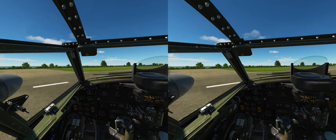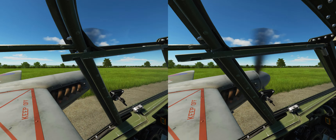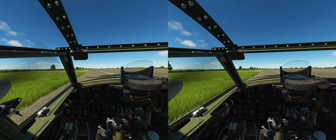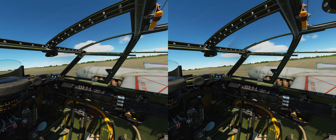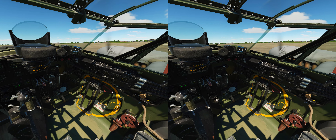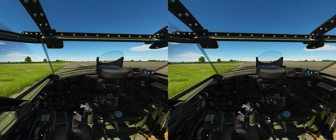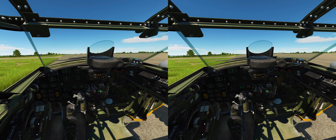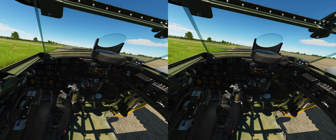Slowly tapping the brakes and tapping the rudder pedals, taxiing to the side of the runway. With any WWII warbird, never slam on the brakes — this is not an F-16. If you slam on the brakes you'll nose-dive into the runway. Bringing the aircraft to a complete stop, engaging the parking brake, and opening the cockpit for some fresh air. Successful flight — dropped some bombs, demonstrated some strafing runs.